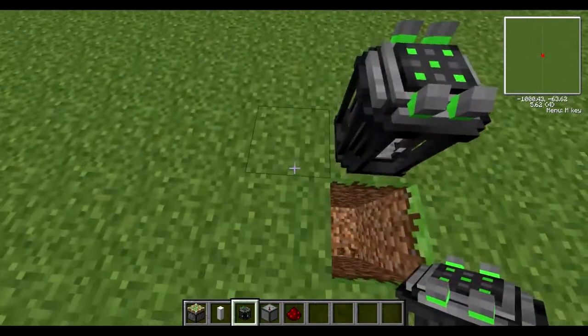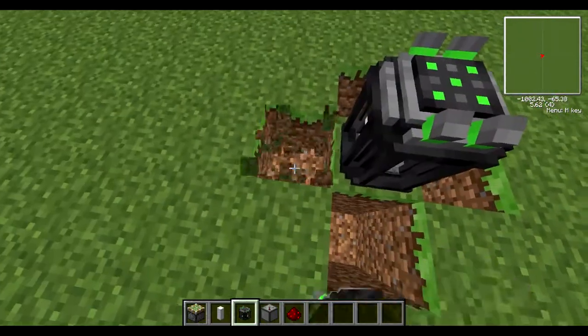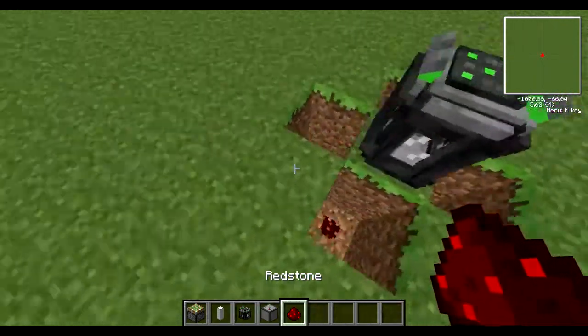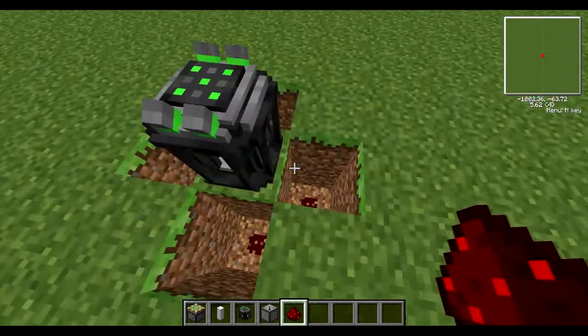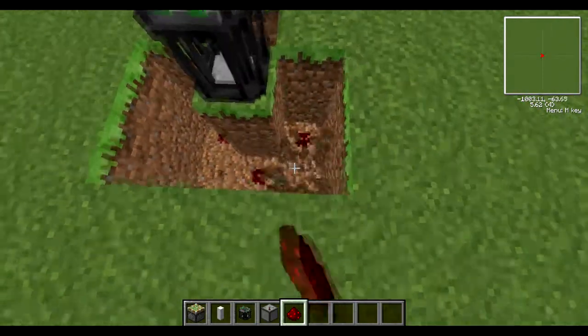Place your fission reactor down and then dig four two-deep holes like I've shown you here, then place a block of redstone at the bottom. I'm going to speed through this — I'll try and keep the video under five minutes. In the corners here we're going to dig down two again.